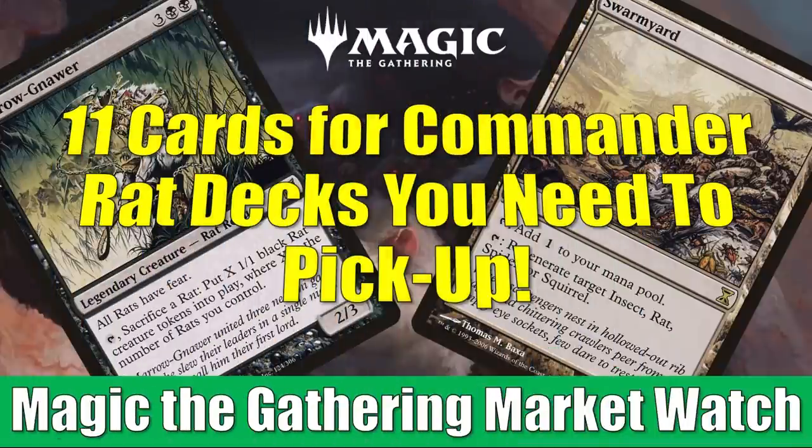Hey there, this is John from Heroes and Legends, and welcome to this special edition of the Magic: the Gathering Market Watch. This is our Picks of the Month video for January 2022. A quick note about this series: it comes out once a month, but it goes out to the gold patrons first, so by the time you see this on YouTube, it could be about 24 to 48 hours later, and with this month's topic, that might matter. The topic is 11 cards for Commander Rat Decks you might want to pick up.